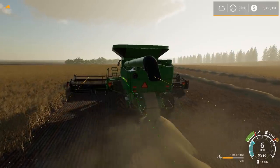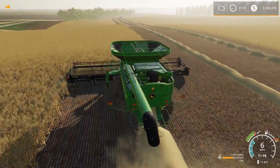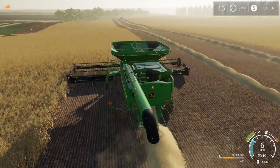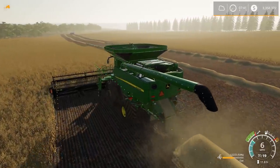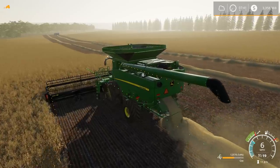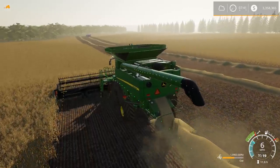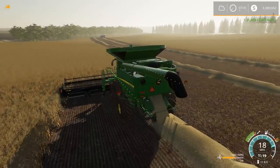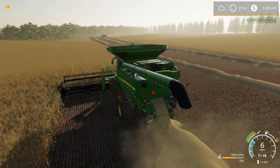The only complaint I have with this mod is the hopper tank - it has an auger that pushes the grain up to the center so the grain will be in a big pile. I wish it would go up into a pile like it's designed to do, but it just levels off completely. That might be a hard thing to script, so that might be the reason why the modder just had it go flat like every other combine does in FS19.